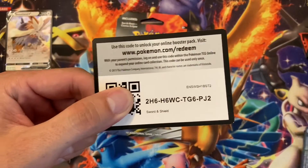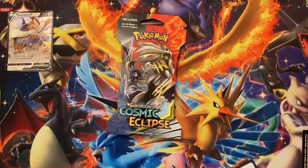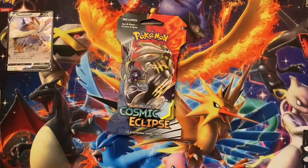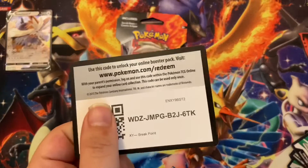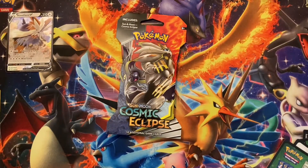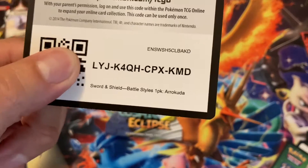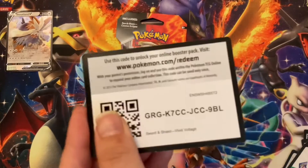Sword and Shield. Evolutions. Another Evolutions. Breakpoint — sick! Well, where'd that one come from? Battle Styles, and there's a promo card there. Another Vivid Voltage.